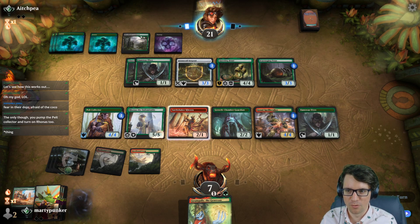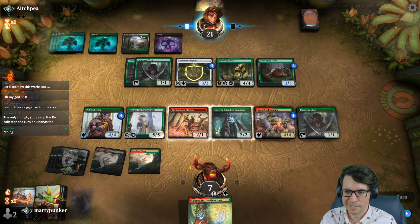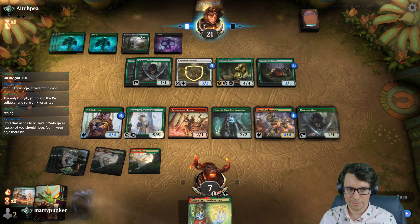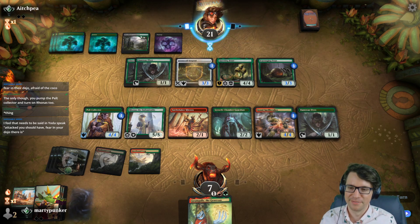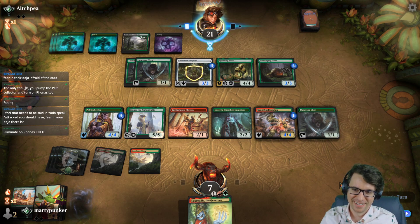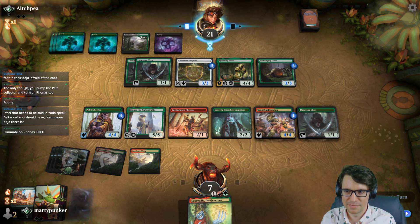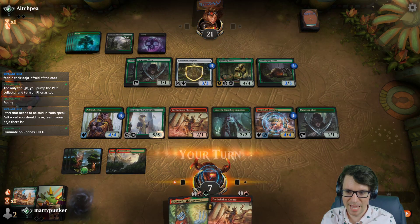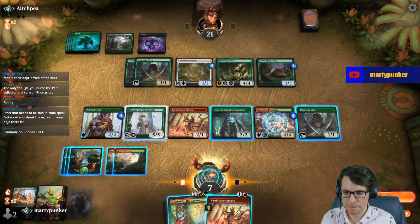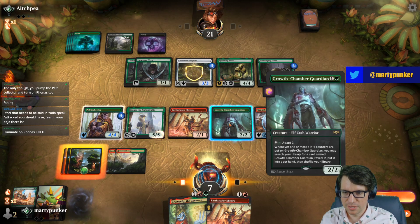Why? Stop hovering over my cards. Got six mana next turn. Attacked, you should have — fair in your dojo there is. Please eliminate my Ronis. Bring it. I think I'm just going to start making 4/4s, chat.